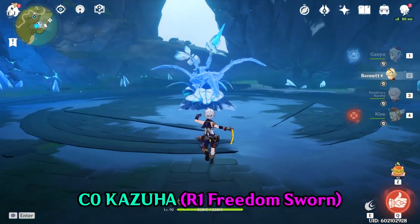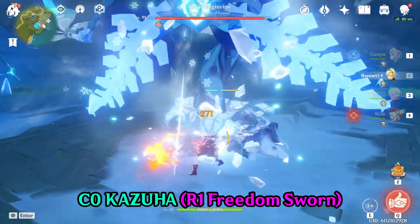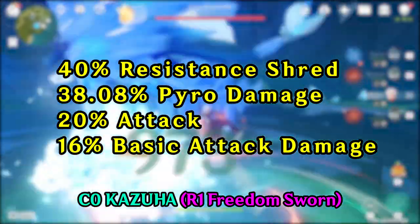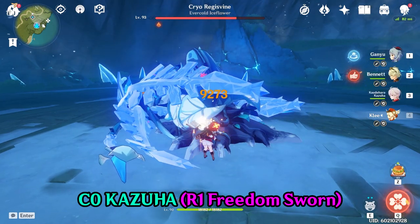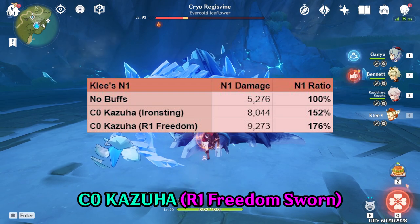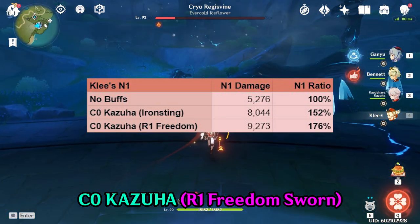Now let's have Kazuha equip a Refinement 1 Freedom Sworn. With the Freedom Sworn, Kazuha is providing 40% resistance shred, 38.08% pyro damage, 20% attack, and 16% basic attack damage. With all four of these buffs, Klee is now doing 9,273 damage — a 76% overall increase from her unbuffed state, and 24% more than Kazuha with the Iron Sting.